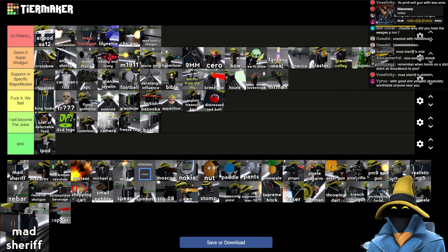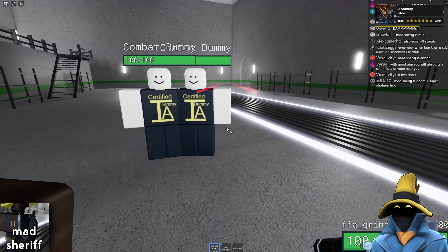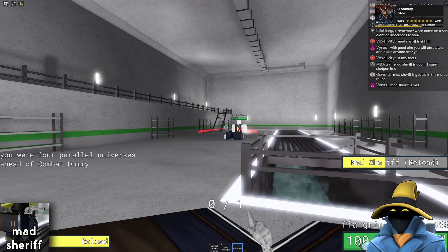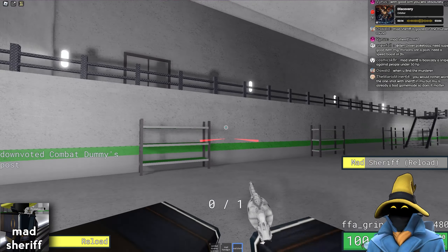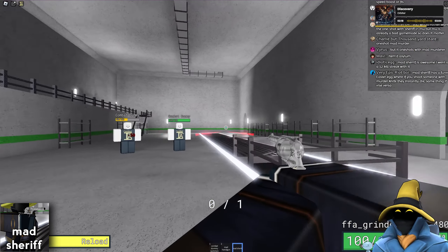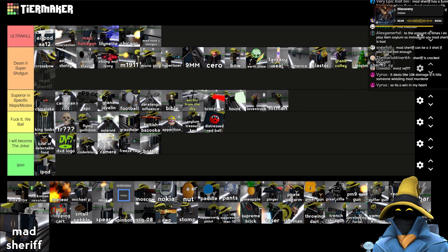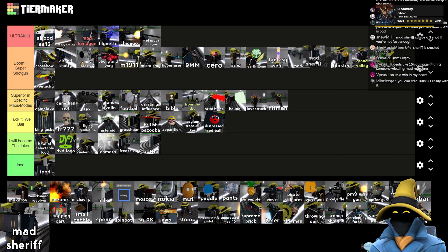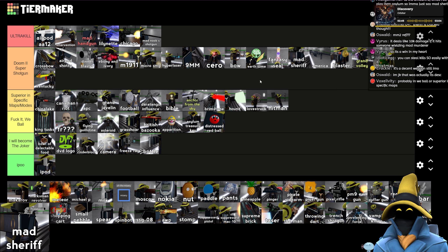Mad Sheriff — kind of sucks. It's two shots, but it's so slow. In Murder I believe it one shots, and it is hitscan — you can't really go wrong with hitscan. But this is by far my least favorite hitscan weapon. I don't like Mad Sheriff. But it's still good — I would rather have it over a lot of these weapons, even over America, to be quite honest. It is still nice to have.